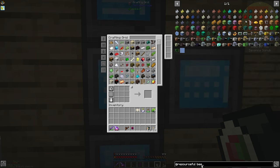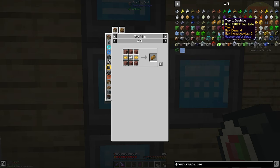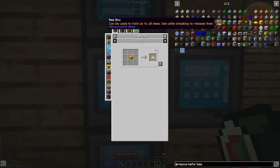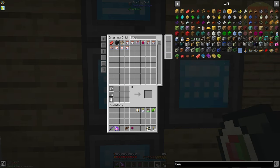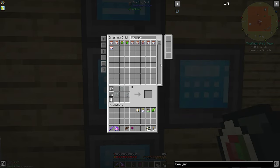We want to get the bees so that we can set up the bee automation and start getting passive resources — obsidian gen, copper, all that cool stuff. I also found out this item called a bee box exists, which can hold 10 bees inside of it. I wanted to check the recipe and it looks like we need beeswax, so I cannot make it just yet. But what it does is let you hold 10 bees instead of individual bee jars that hold one and fill up your inventory. For now, we'll just make some bee jars.